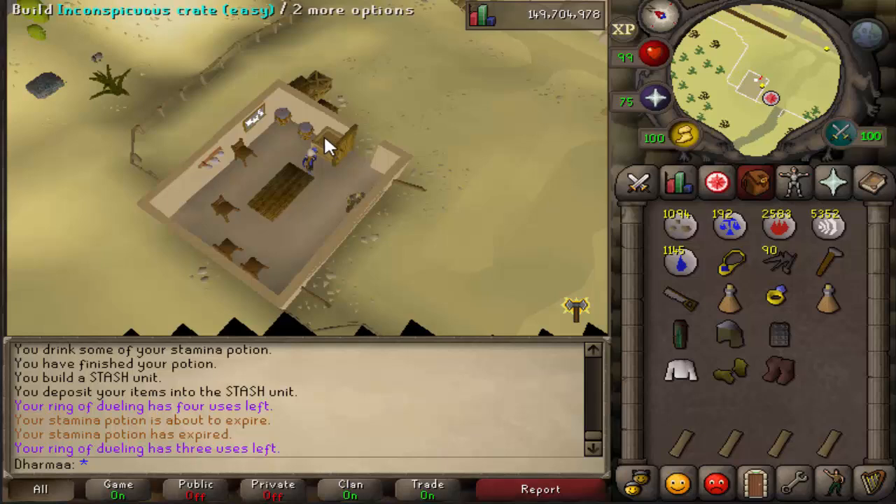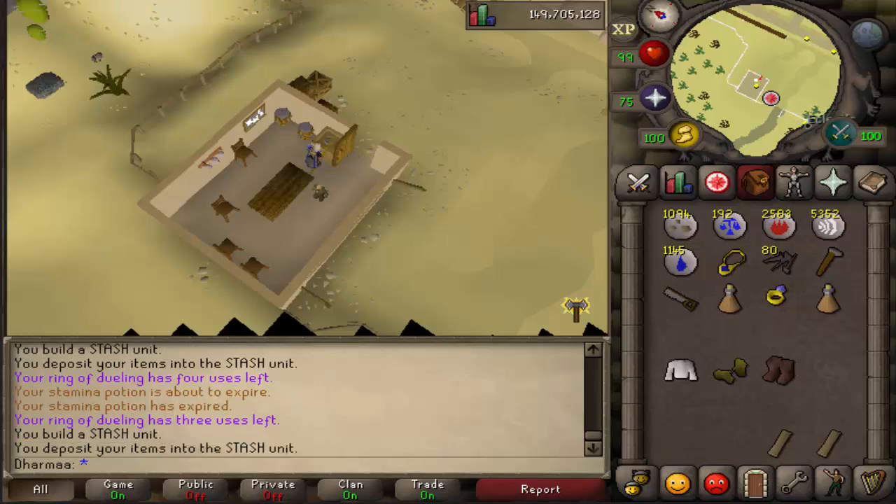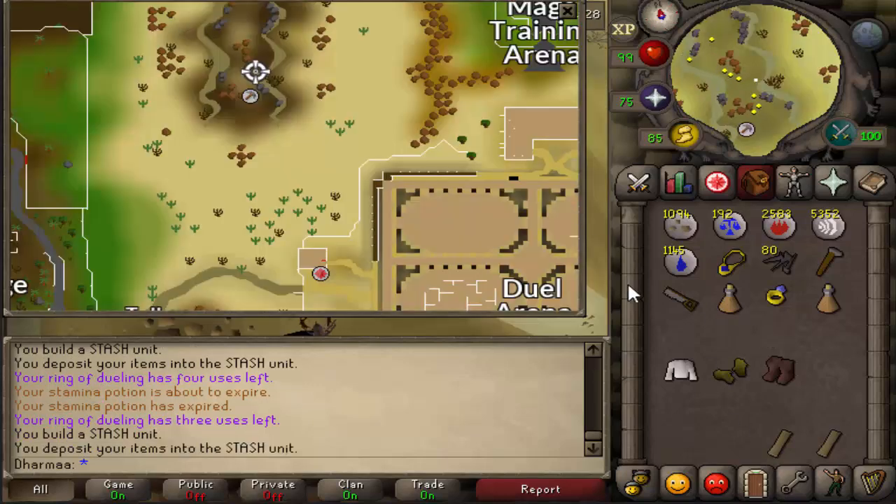After that, over at the Duel Arena, as you teleport in with the ring, there's a little room with an inconspicuous crate. Build this. For this one you need some leather chaps, a coif, and an iron chain body. Pop them in.